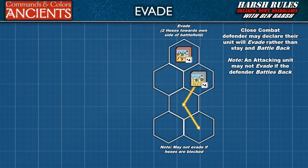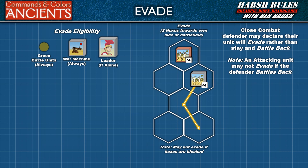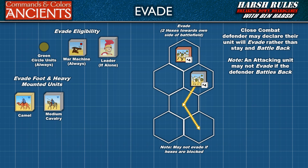When being attacked in close combat, the defender may announce the unit is going to evade instead of staying and fighting. Please note though, an attacking unit may not evade if the defender battles back. The following units are eligible to evade: green circle light units, war machines, and leaders if they are alone. Camels and medium cavalry may evade foot and heavy mounted units.